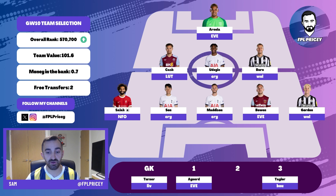Moving on to the Spurs assets — Son and Maddison have both been in phenomenal touch recently, both getting goals against Fulham. Son has been in very explosive form since moving to the number nine position. A lot of managers are considering selling Son or Maddison for one of the Arsenal assets, and it's something I'm thinking about too. Out of the two, I think Maddison is probably the one that should go.